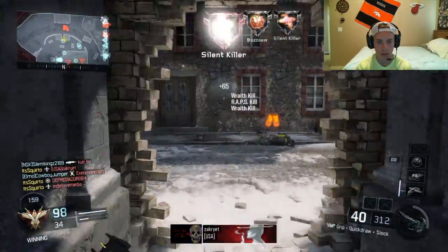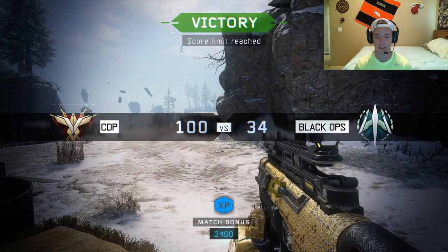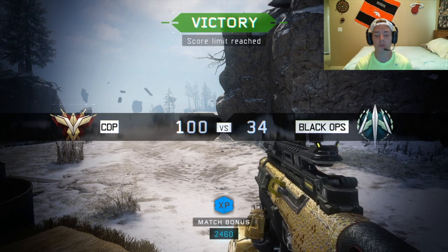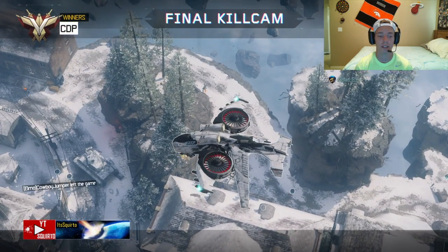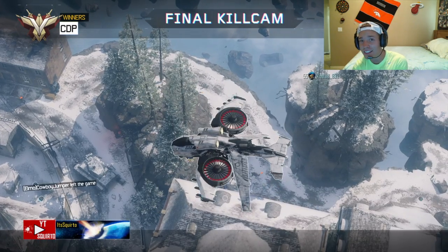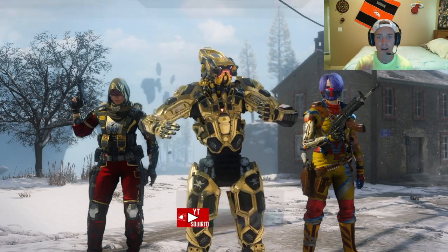We're good. 40 and 6, dude — I'm down with that. That was a good-ass game. Stock on SMGs is unreal — I feel like it's almost impossible for people to kill you when you're strafing. It's insane. That's a great class setup. Thank you, Futuristic Bird — hey, that's a cool name, I like that. If you guys liked that, go smash that thumbs up button. Subscribe if you're new. I'm your boy Squirtle. I'm out. Peace.